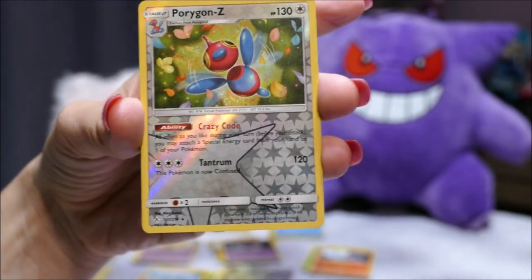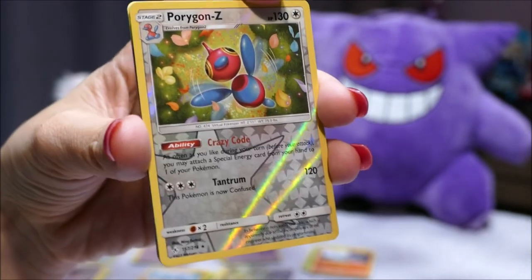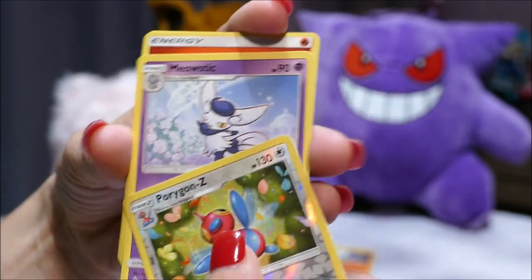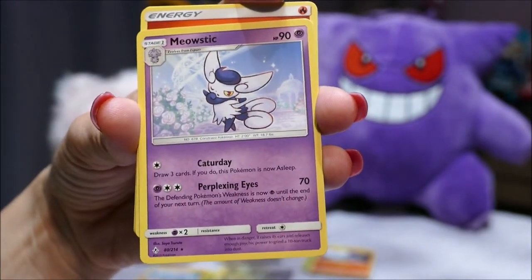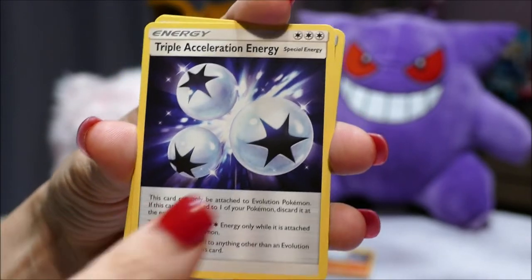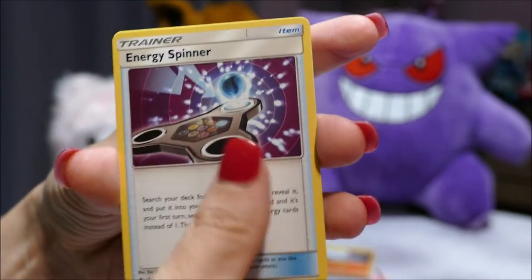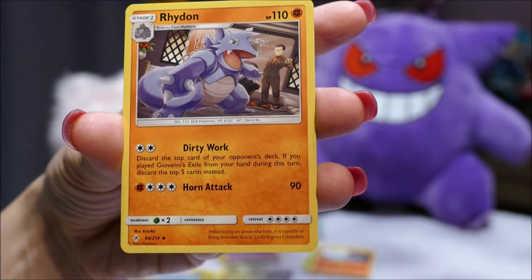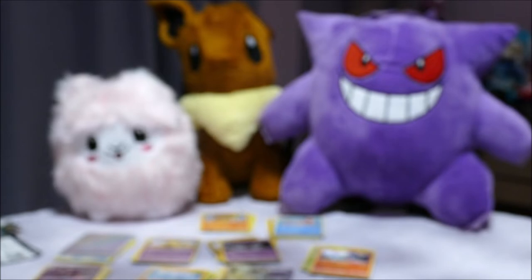Poor Igglybuff — that is really cute, look at that artwork. Meowstic — oh Meowstic, so cute! That's our rare. Fire Energy, Triple Acceleration Energy — it's a fidget spinner! Look at it, it's a fidget spinner. And that is our last pack — let's do a flyby.